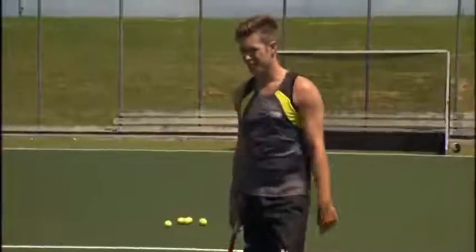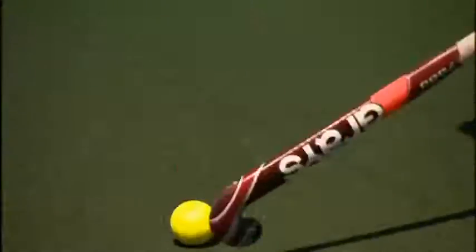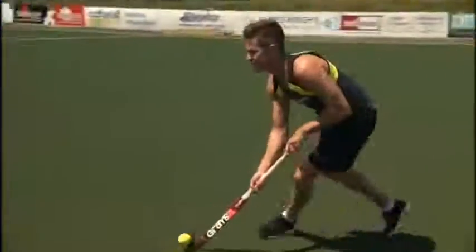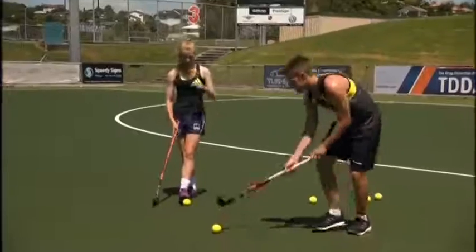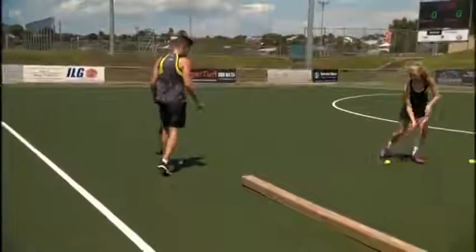We've got our jinking course that we're going to go through. The key thing to remember is using the momentum of the ball to lift it over the defender's stick — left to right and right to left. Make sure you're just pushing off and controlling it in one motion. Give it a go.